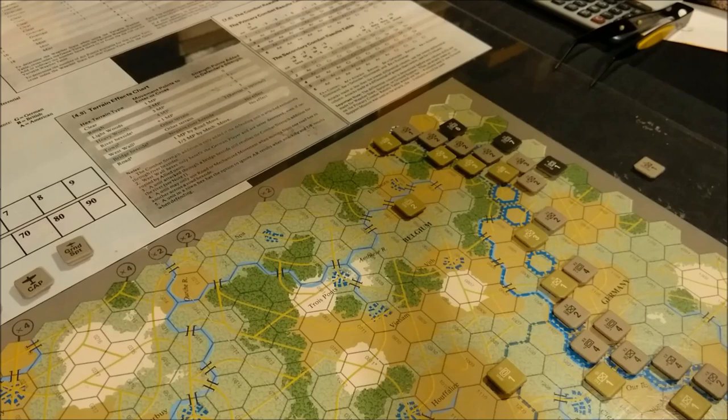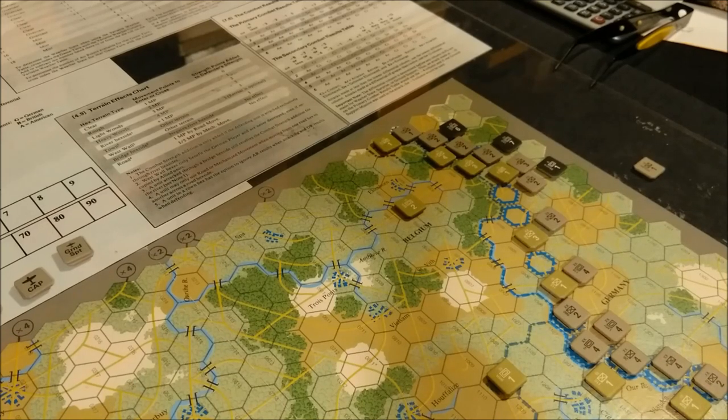German Player Turn: Step 2, German Pre-Movement Combat Phase. Step 3, German Movement Phase. Step 4, German Post-Movement Combat Phase. Allied Player Turn: Step 5, Allied Resupply Phase. Step 6, Allied Pre-Movement Combat Phase. Step 7, Allied Movement Phase. Step 8, Allied Post-Movement Combat Phase. Step 9, Victory Determination Phase. Step 10, Game Turn Indication Phase.